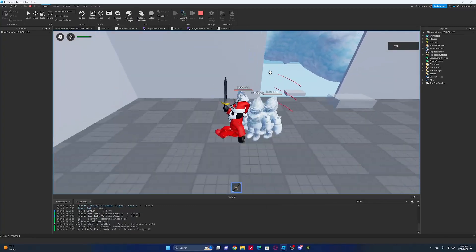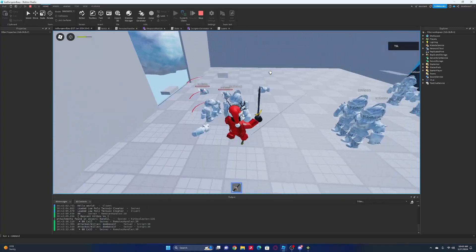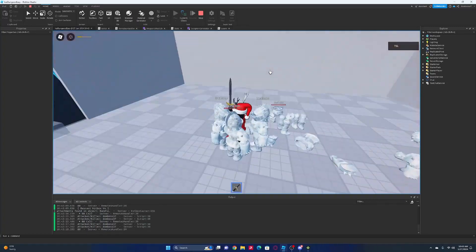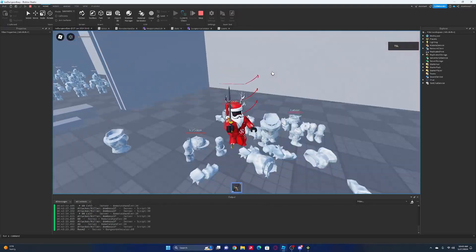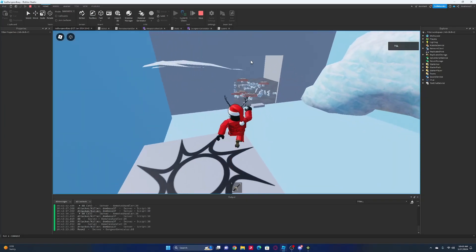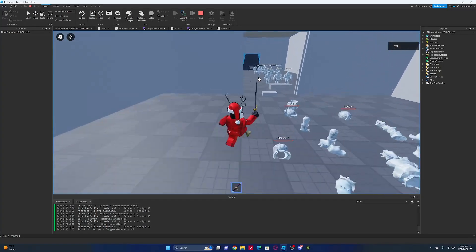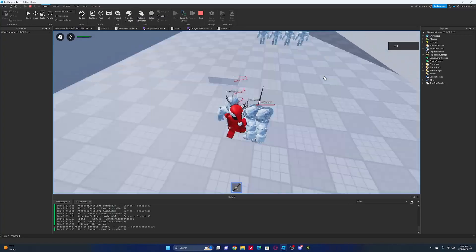We got another good room spawn with a short room right here. We printed room 2, and the door did open. If we go here, slightly longer room, but still not a bad spawn.